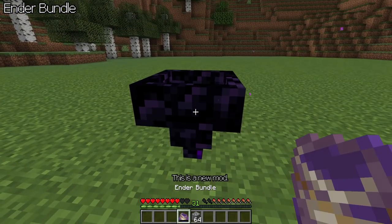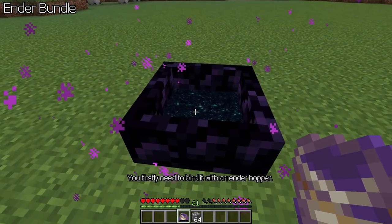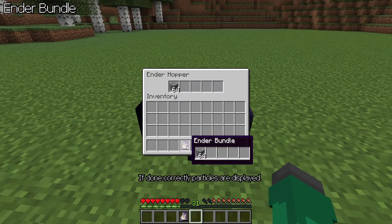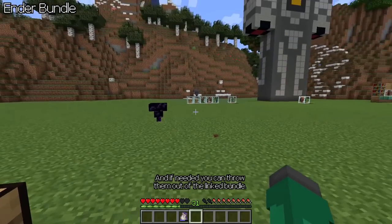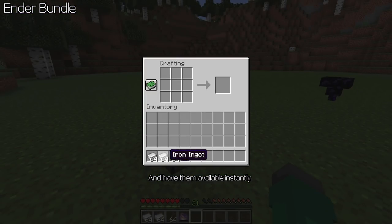And a bundle — this is a new mod. Instead of being able to store in the bundle itself, you first need to bind it to an enderhopper. If done correctly, particles are displayed. Now store items in the hopper and if needed, you can throw them out of the linked bundle and have them available instantly.